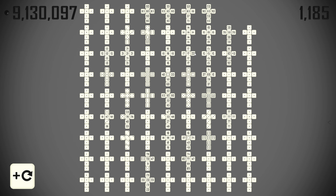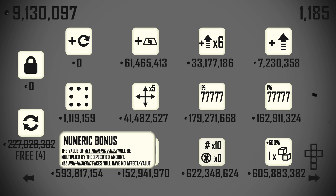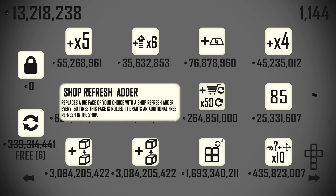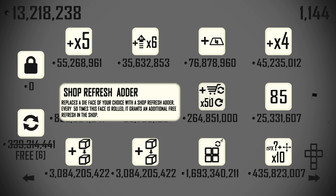23 is an odd number and we've already made it. 24 is twice 12 - there's a die of 12s here. Is there a spare 12? That looks like a spare 12, so we could double that up to a 24. Ready for setting. Now, is it time to take 'numeric bonus times 10'? Because we are running out of rolls - they are leaving us quickly. Finally, a shop refresh adder! But I honestly feel like it's just a bit too late. We just bought 'numeric bonus' - all non-numeric faces will have no effect - so there's no point in buying a non-numeric face.